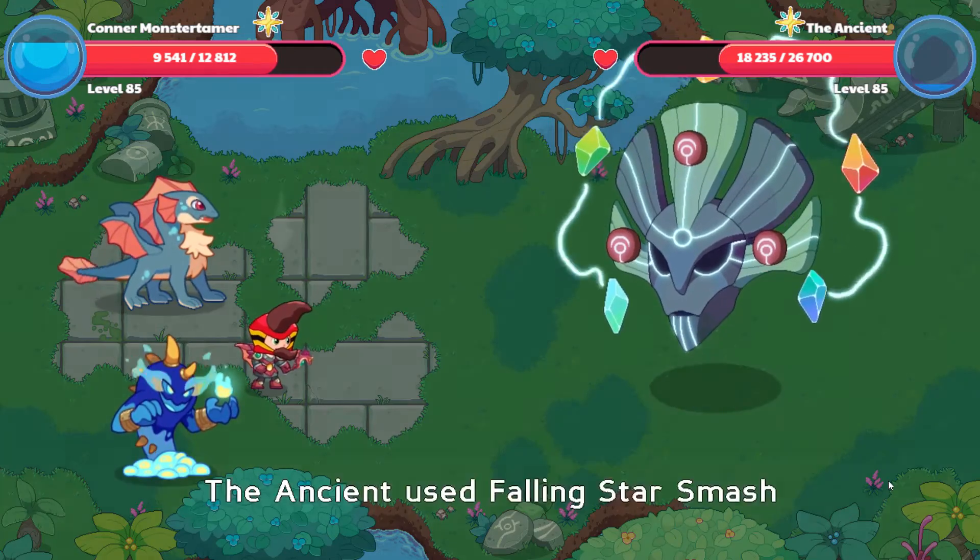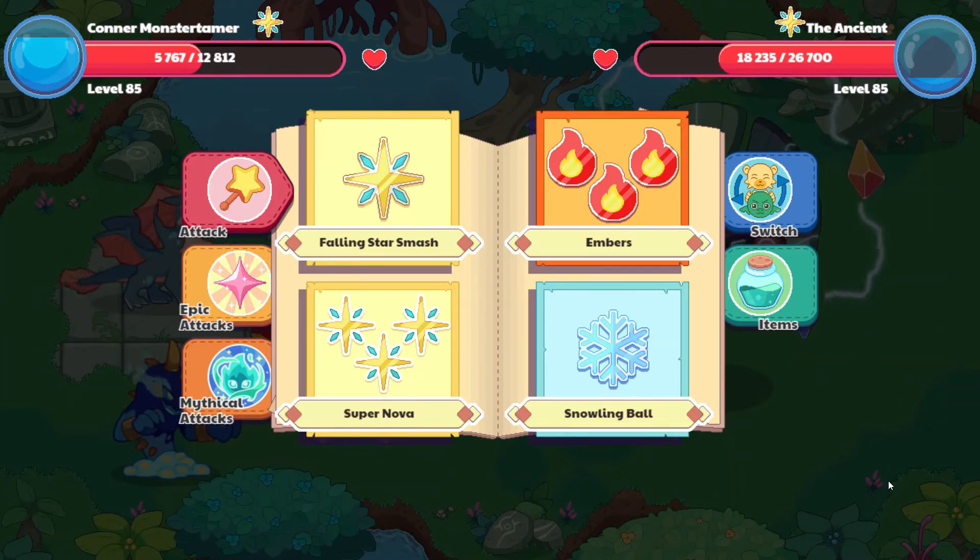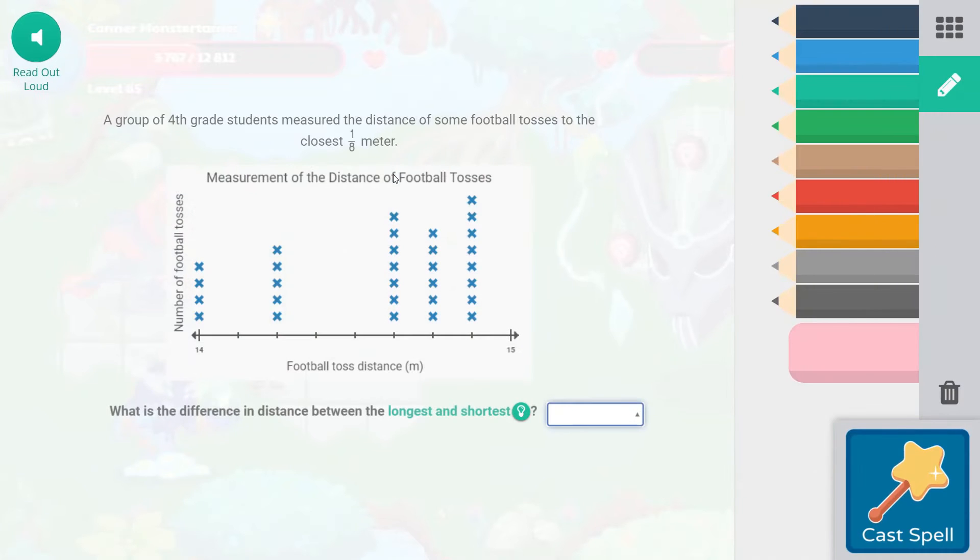We got her again. She hits again. I should be able to get one more attack in before I need to eat some chicken. A group of fourth grade students measured the distance of some football tosses to the closest eighth of a meter. What is the difference in distance between the longest and the shortest? Counting: one, two, three, four, five, six, seven, eight — that would be seven eighths difference. Seven eighths of a meter. Awesome.